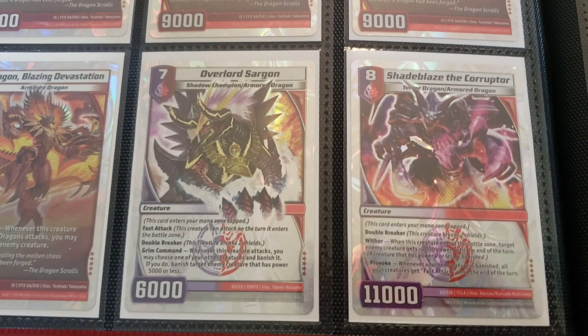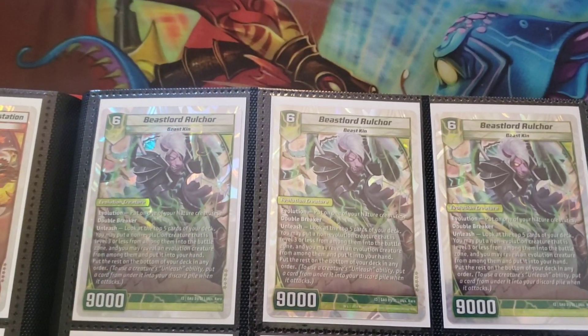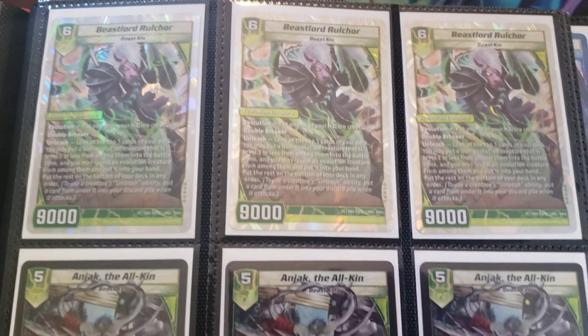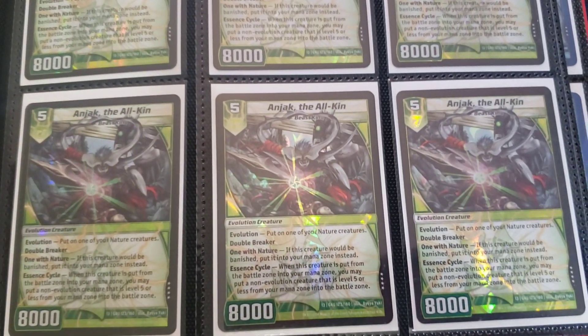Sargon probably shouldn't be in here. Shady Blaze makes a lot more sense though. And then we move on to Good Nature — just got our playsets of Rollcore. I could have sworn I had more than just a playset, but I guess I don't. That being said, I have so many Anjak.